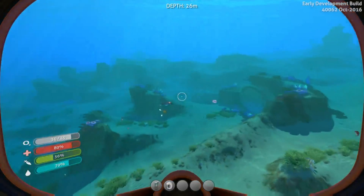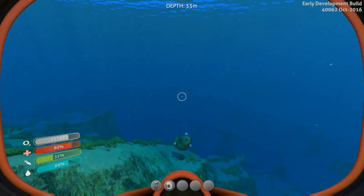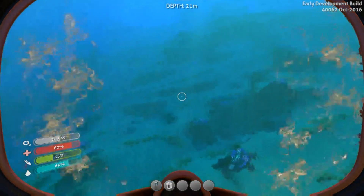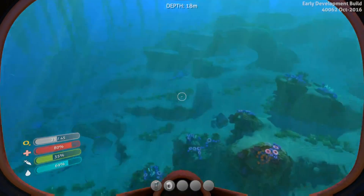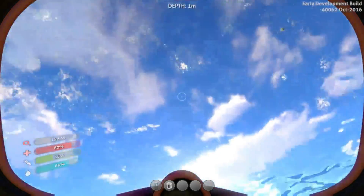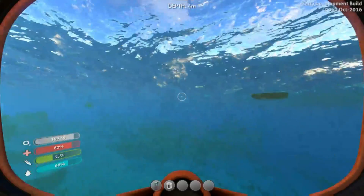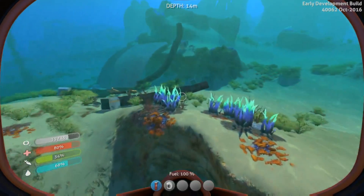Oh wait - where did it go? How do they just fall randomly? I forgot that the capsule drifts all the time. Okay, I need air. Oh there it is - look at how much it's already drifted. It was over there on that shallower spot and it's already drifted so far away.